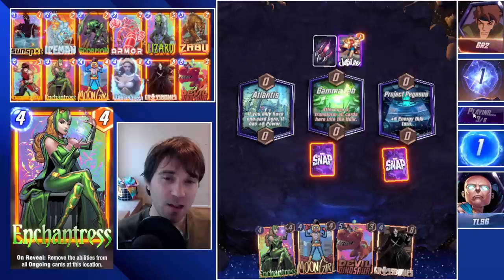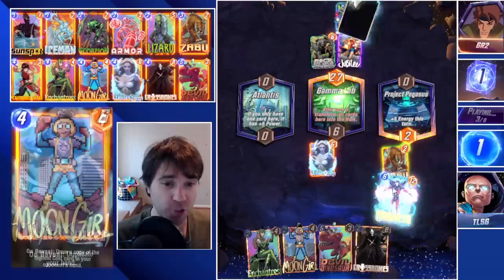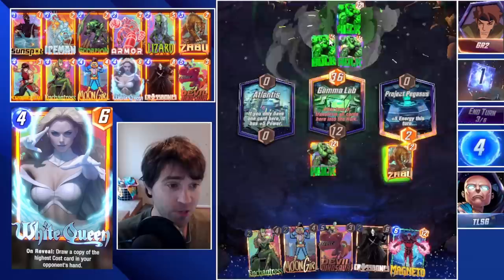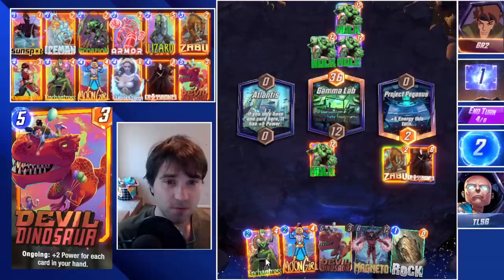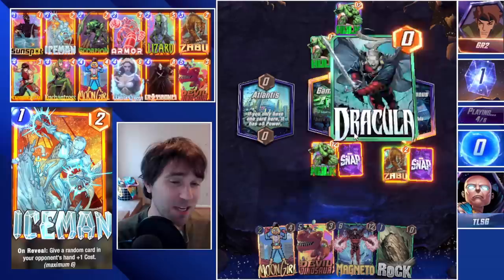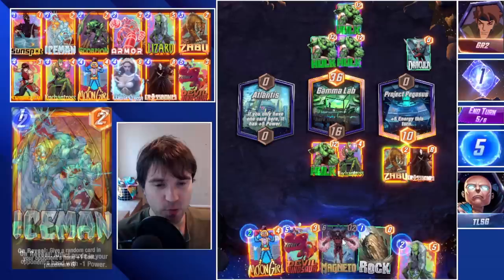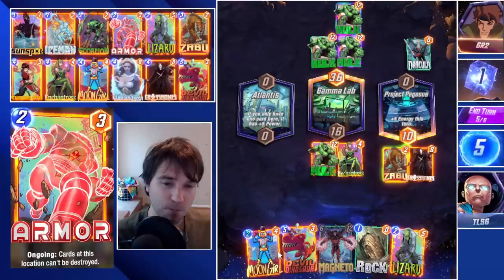With them going heavy into the Gamma Lab and then pulling an Infinaut, it's actually a downgrade for them. If we pull into our Shang-Chi, that is our ideal play — it's going to wipe out this lane and win us the game. I'm going to go ahead and play Crossbones and just tempo-drop Enchantress. It's not going to impact anything in this lane, but based on the cards they played, I don't think they'll have ongoing abilities we need to cancel. We really want the chance to draw into Shang-Chi, and then if we don't, we can always double down with Moongirl next turn. We'll lean into Devil Dino in Atlantis.